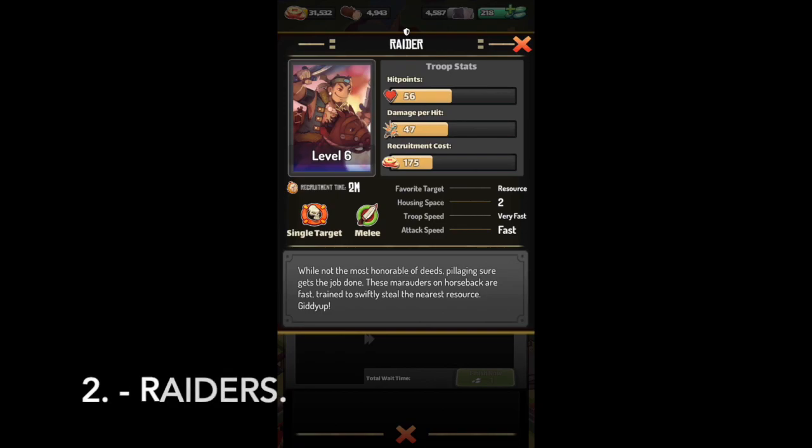Raiders. Raiders have almost equal HP and damage per hit. They are a bit expensive. Their favorite target is resources, which means they'll always go for resources first before any other buildings, unless they're blocked. They require two housing spaces. Their troop speed is very fast and attack speed is fast. Their weakness is if the resource storage is far inside enemy bases, it's hard for them to get there — but they're really fast at plundering resources if they're close.